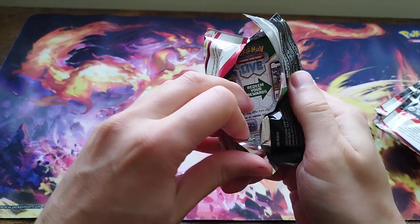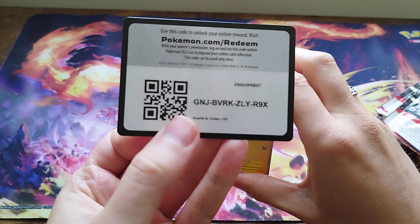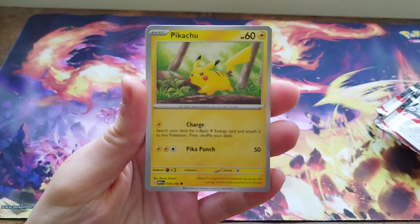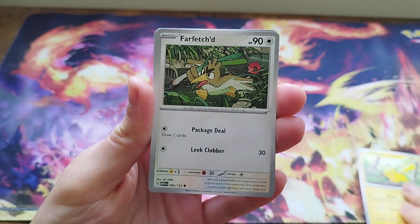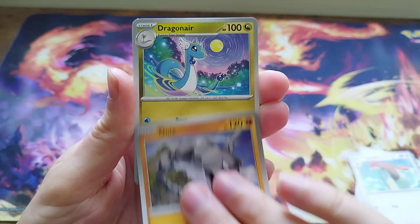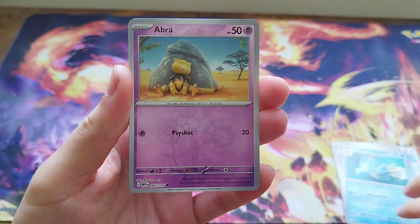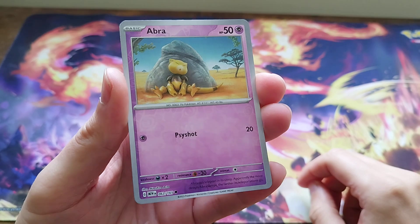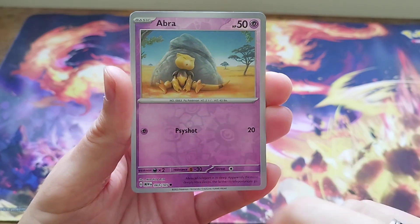We'd love to hear from you guys below - if anyone's opened 151 and pulled any banger cards, has anyone pulled anything worth shouting about? Let me know. Has anyone pulled any of the gold cards? Out of the three gold cards, I think there's only really the Mew that's collectible - we've got an energy card as gold and a switch. The Mew is probably the one chase gold card in this set. Our first reverse holo card from 151 is an Abra, followed by a Kadabra.